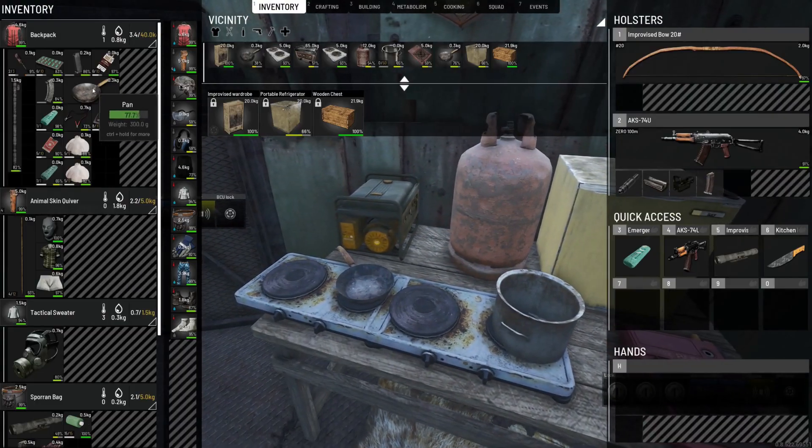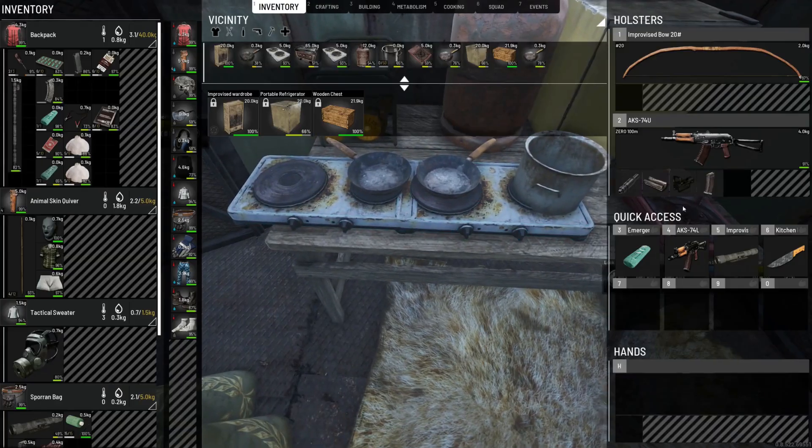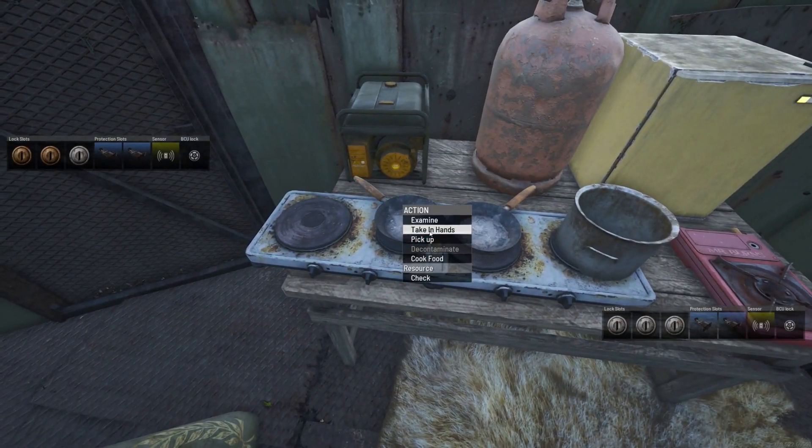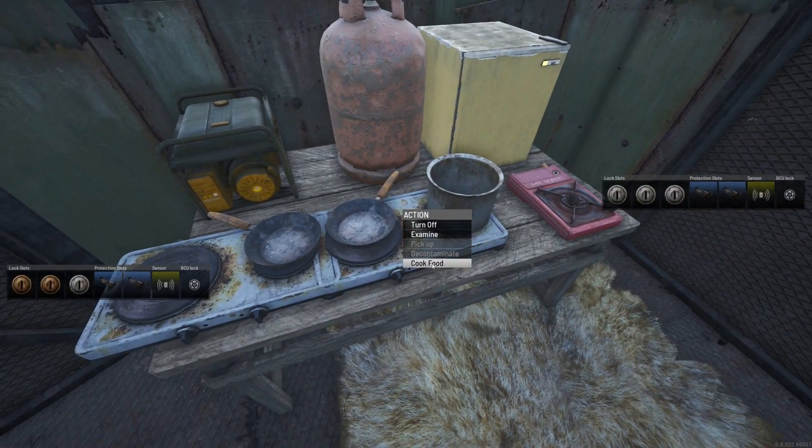Tip number 6: Have a proper kitchen. Ever since exhaustion got added, having proper meals goes a long way to combat it in Scum, so I like to have multiple grills so I can cook multiple meals at the same time. The footprint for all these grills is quite small. In this space, I was able to fit it all on one table.